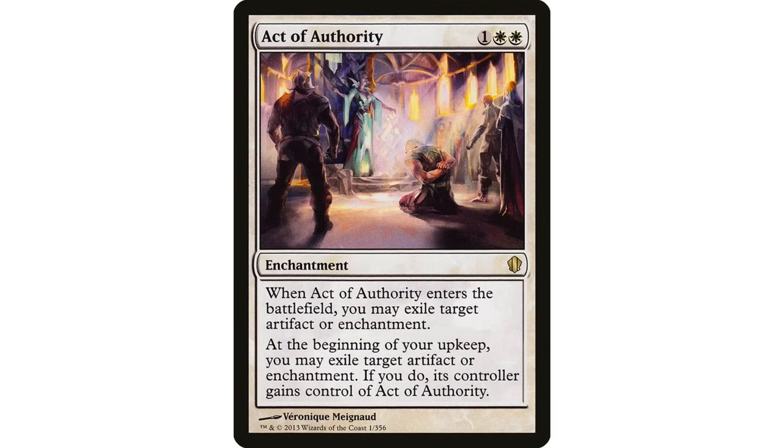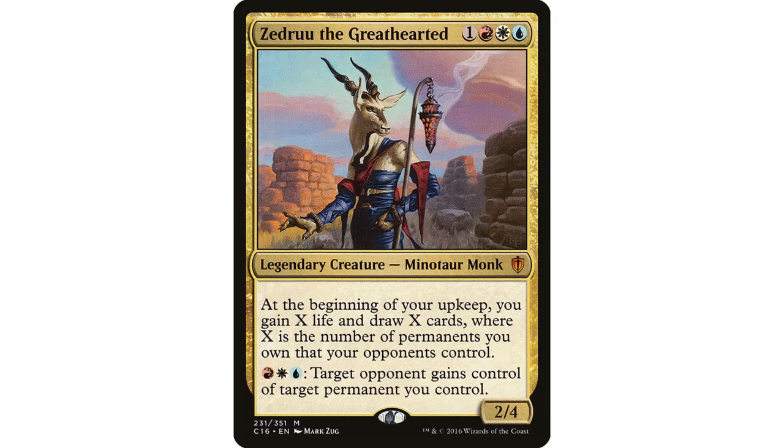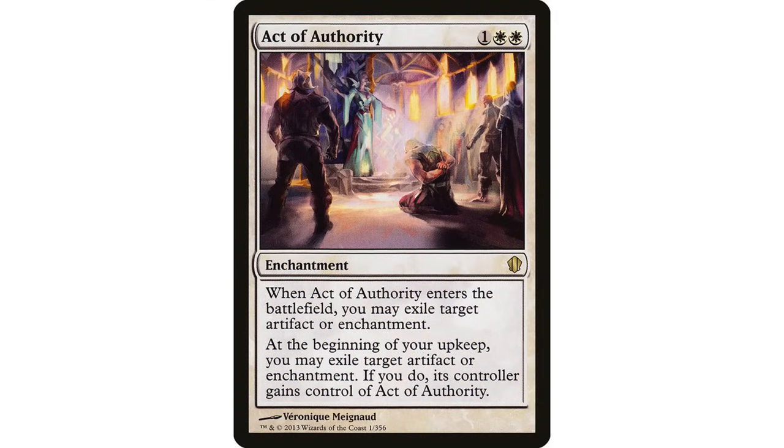You might also want to just donate Act of Authority to your opponent — great fit in a Zedruu deck. Maybe you don't have any artifacts or enchantments, that's another funny way to use it. Note: your opponent can choose to exile Act of Authority with its own ability when you donate it, but there are always great targets on the battlefield and they probably won't. The best way to use this is politically — just striking deals. White removal is insanely good in the format.